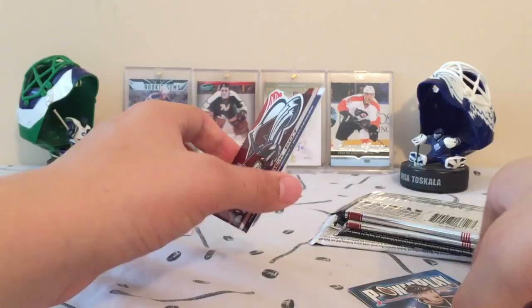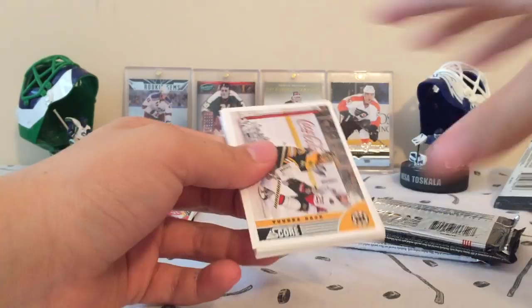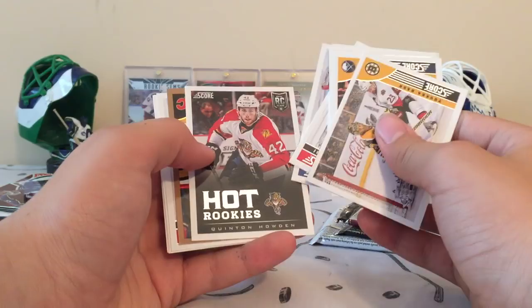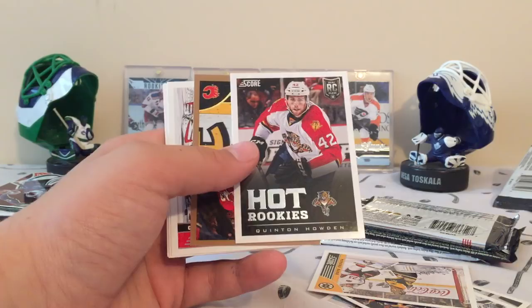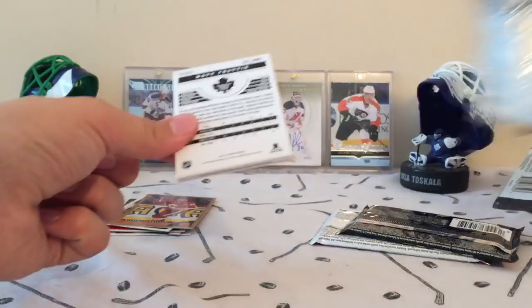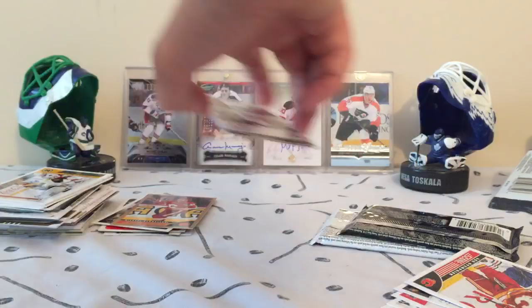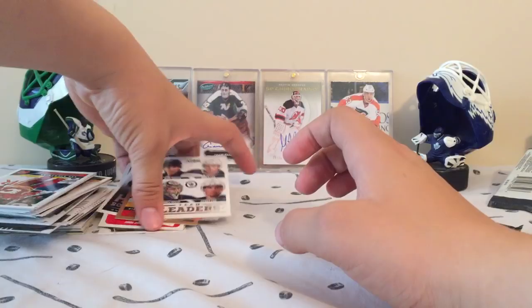Score — trying to get a hit out of something around here. We got a Quintin Howden Hot Rookies, Panthers and Camilleri Gold, and the rest is base. The other Score pack: Net Cam of Corey Schneider, Team Leaders of Winnipeg, and Zach Bogosian Gold. I didn't separate the rookies from the inserts — only one rookie so far, and that's Quintin Howden.